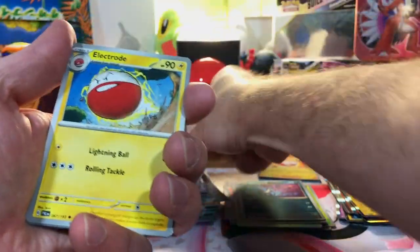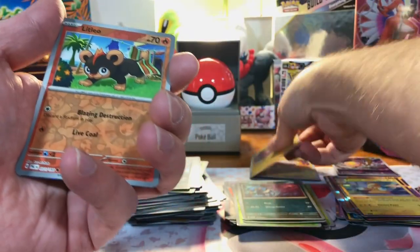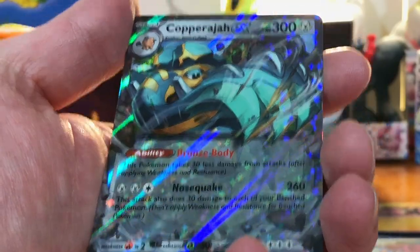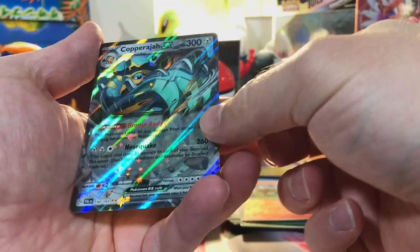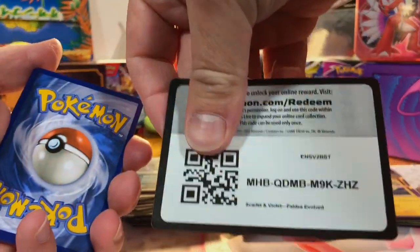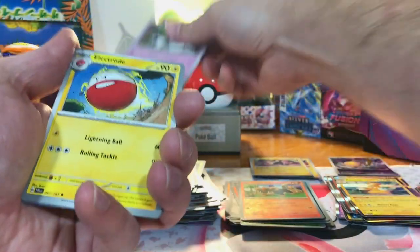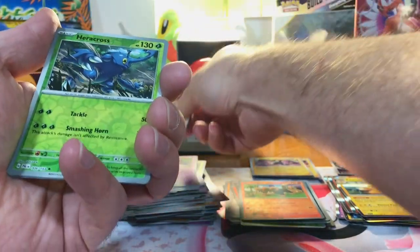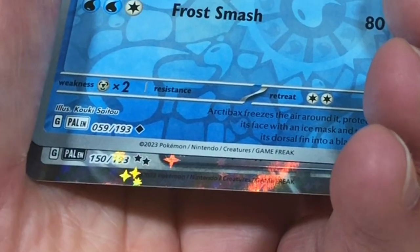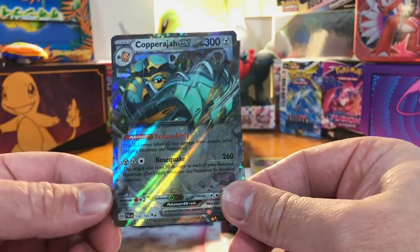How'd they evolve? Let's see what we can get. We got a Luxray. We got a Litleo. And a Copperajah EX. I never actually have pulled that one before. Then let's see what we got. We got a Heracross and an Arctibax. And another... come on, let me double up on Copperajah EX.